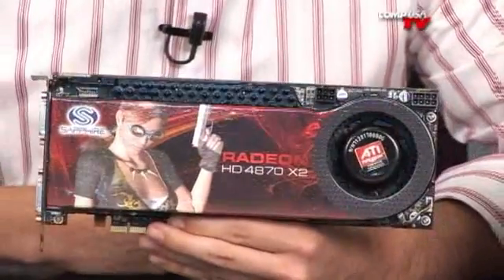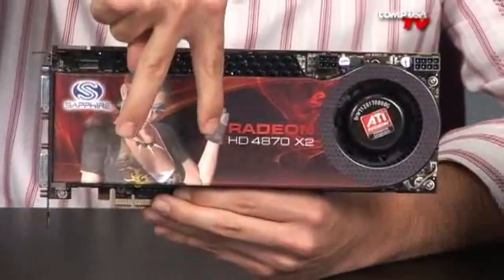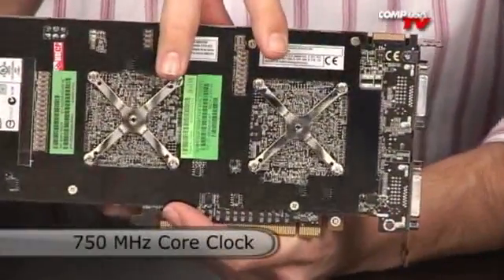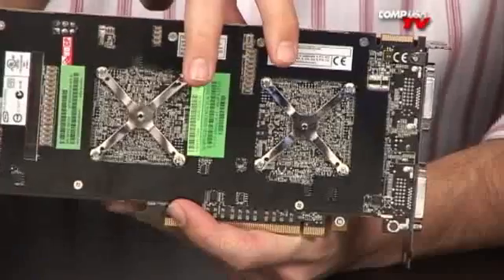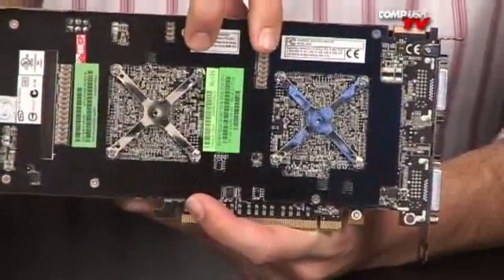Let's talk about the specs on this. You've got to remember there's almost two of everything I'm going to tell you now. Starting off, if you're looking at the back you can see them — these are your two GPUs. Those are clocked at 750 MHz. They're 260 mm² surface dies, so they're not as big as the NVIDIA cards. They're the same size as the 4870.